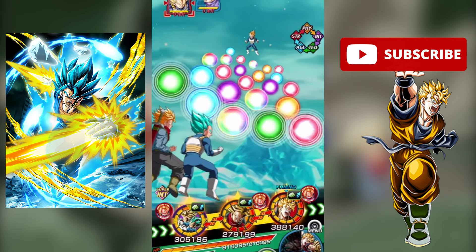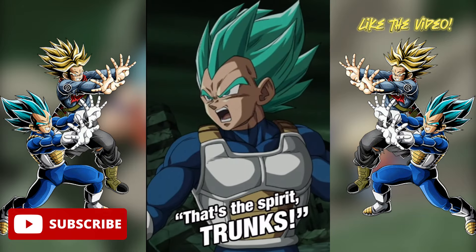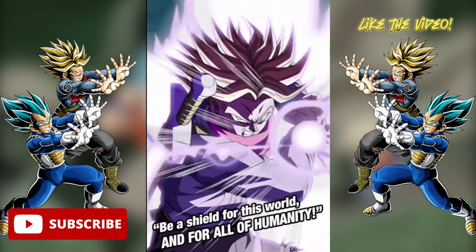I'd say the Bond of Parent and Child category is the next pick, and it's pretty much all thanks to LR Vegeta and Trunks, and the fact that so many cards are in this category for no reason at all. Literally, there are so many amazing cards to choose from on this team, as well as support options, even though it may not be necessary since the cards in this category are so damn good — but it is an extra bonus to have that option.